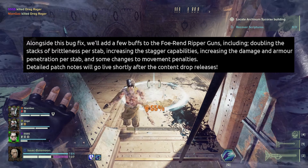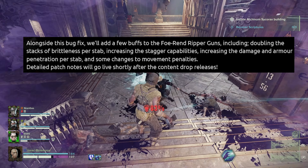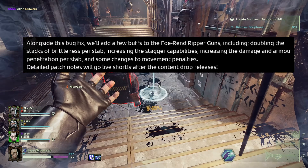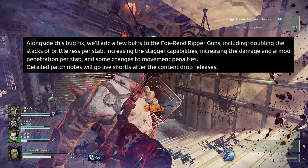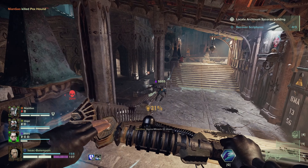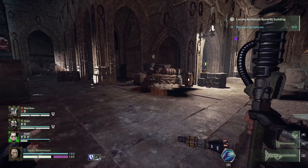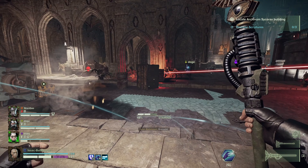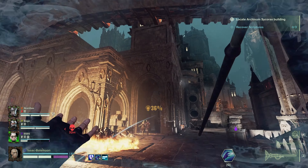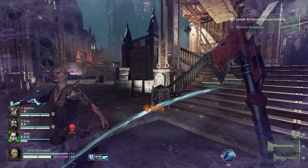Alongside this bug fix, they will add a few buffs to the 4REN Ripper Guns, including doubling the stacks of brittleness per stab, increasing the stagger capabilities, increasing the damage and armor penetration per stab, and some changes to movement penalties. Detailed patch notes will go live shortly after the content drop releases. I don't really see these buffs as being the point of why people like this bug — the point is being able to do something against crushers from a distance. If you have to run up to a crusher, stab it and then shoot it, you kind of remove the safety from using a gun, which is a ranged weapon. But the Ripper Guns might become meta just from these changes alone.